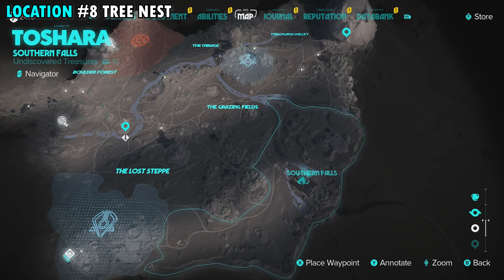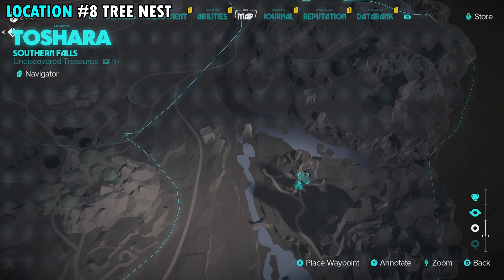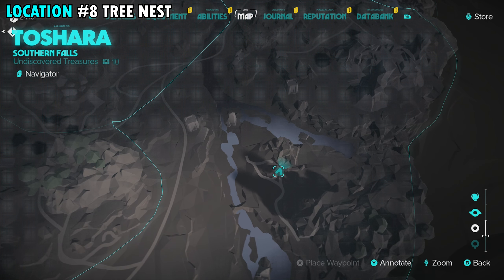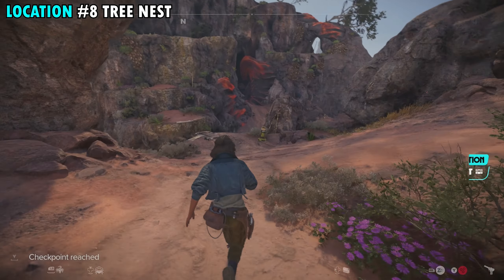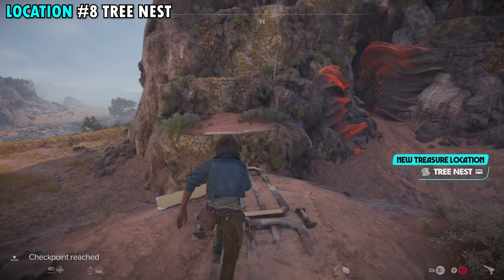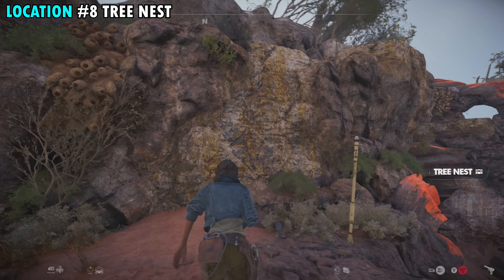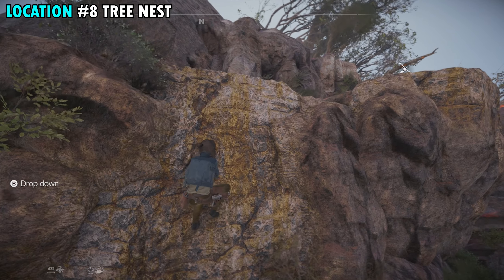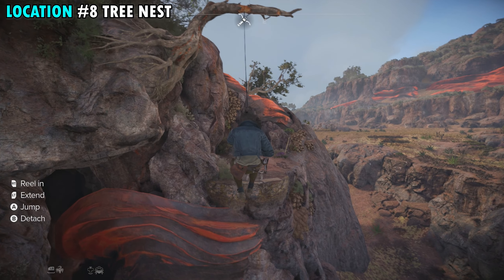Treasure number eight is a Nyx treasure and it's going to be found just south of the word 'Southern' in 'Southern Falls' on your map. You'll have this little mountain here with a pathway in front of it, and essentially what we need to do is just make our way all the way up to the top. This one is a Nyx treasure, so he will essentially lead the way — if you get lost or need some help, just follow Nyx and he's going to take you right to where you need to go.